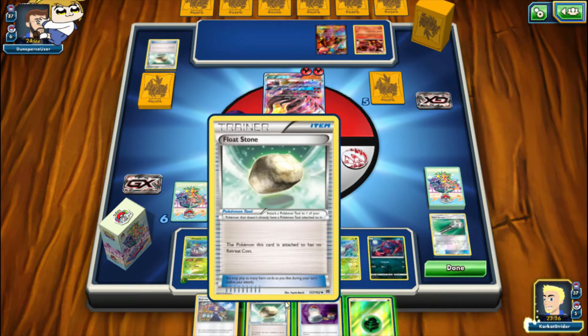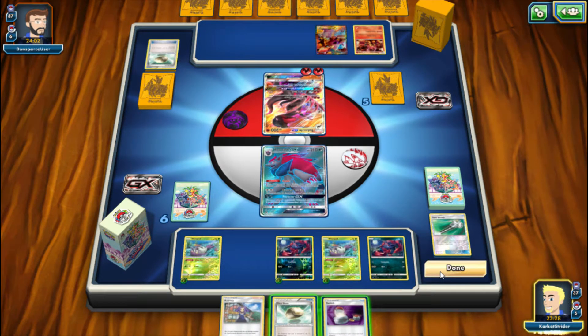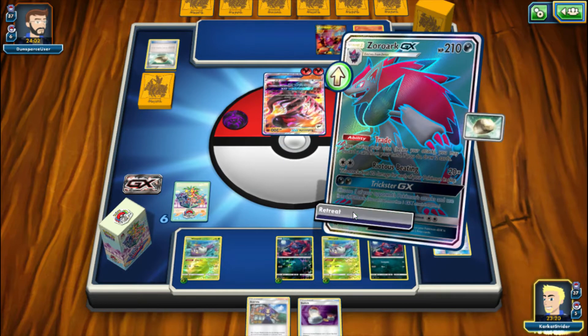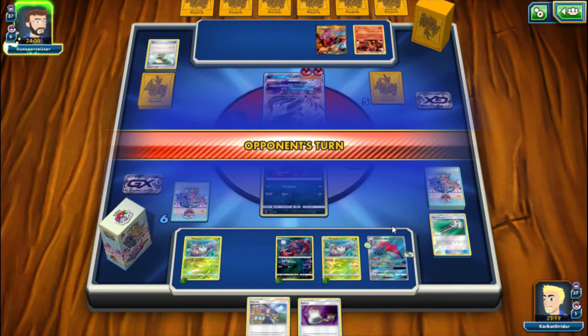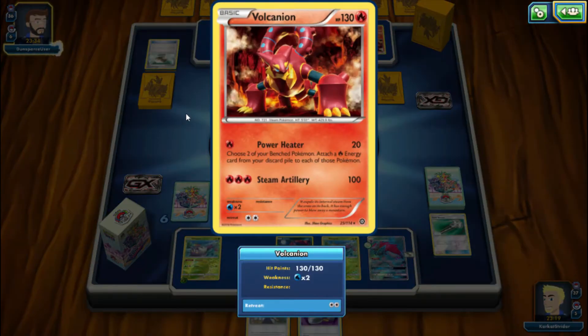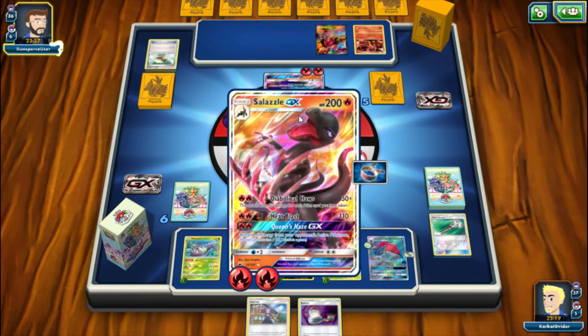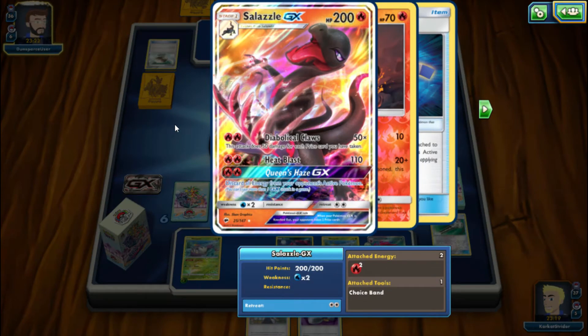I'm not sure what I'm going to do here, because I got myself in a bit of a pickle. Might as well start setting up this other Zoroark. What am I going to do? I'll just sacrifice this one. I need to get another Zoroark set up, so hopefully we can get the Golisopod ready. Hopefully this episode won't be an embarrassment and a loss, but who knows. Salazzle's Queen's Haze GX discards all energy from your opponent's active Pokemon — only the active — so it's not very splendiferous, or whatever you want to say.